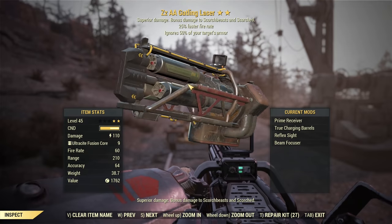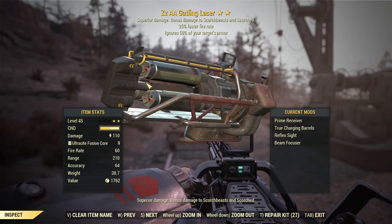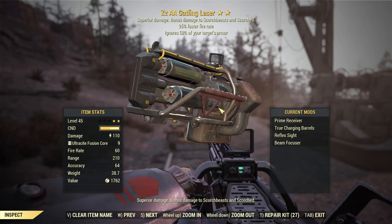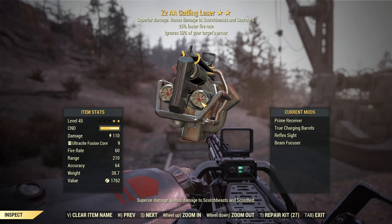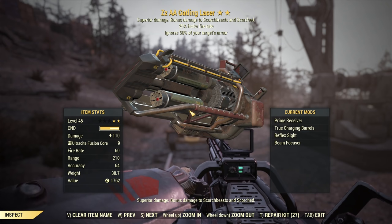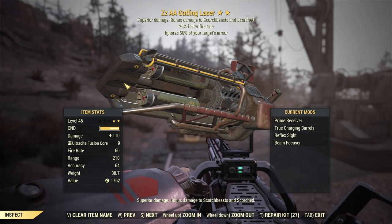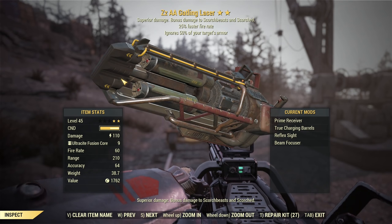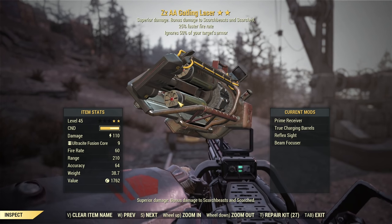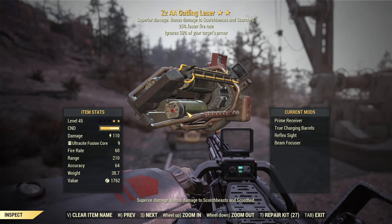Starting with the weapon: an anti-armor ultracite gatling laser with faster fire rate — my weapon of choice because it suits the Brotherhood of Steel theme perfectly. I put on charging barrels, which normally I wouldn't use as it's not the best DPS modification, but it looks the most advanced of all options for the ultracite gatling laser. I added a beam focuser to get it back to red color, which I feel suits the boss aesthetic. What charging barrels do: double ammo efficiency but halve DPS. You can use normal barrels for higher DPS if you prefer.